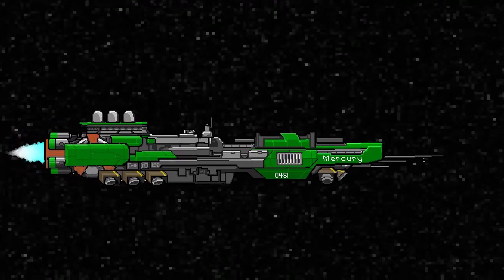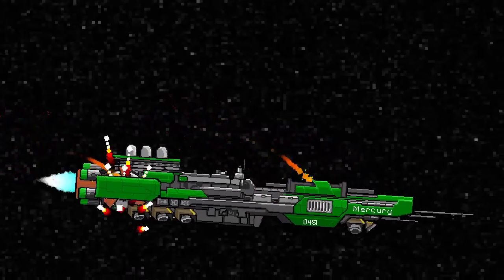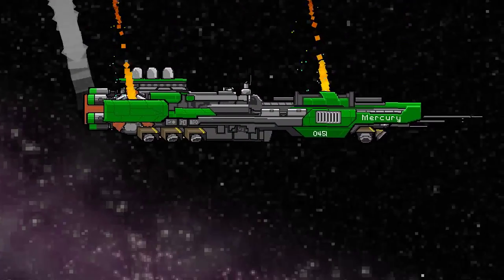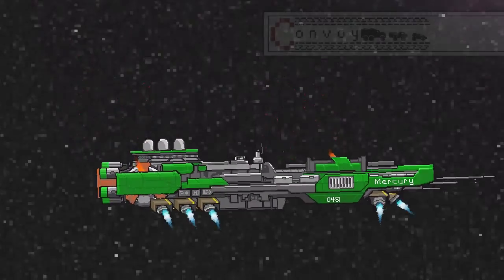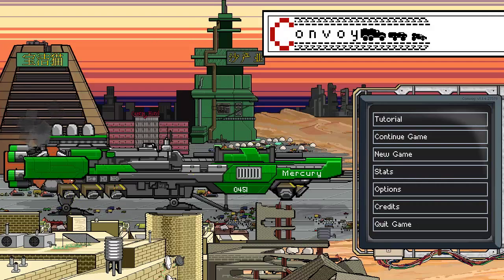Convoy is in the subgenre shared by FTL and is created by the aptly named Convoy Games. Its story is quite simple: your ship encounters an Ion Storm and, due to malfunctions, was forced to make landing on a planet called Omek Prime. In order to leave, you'll need to collect four procedurally generated items from a list of six possible.